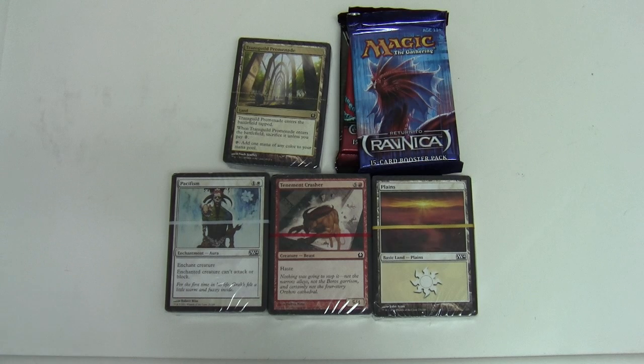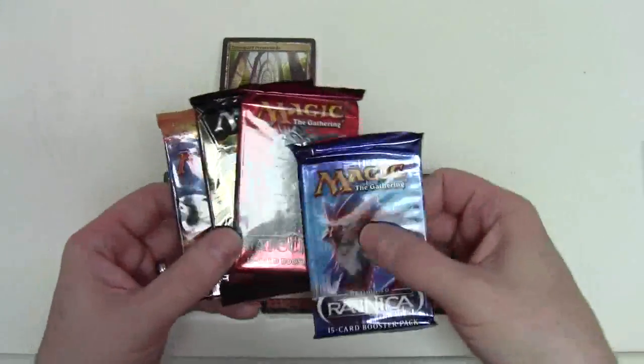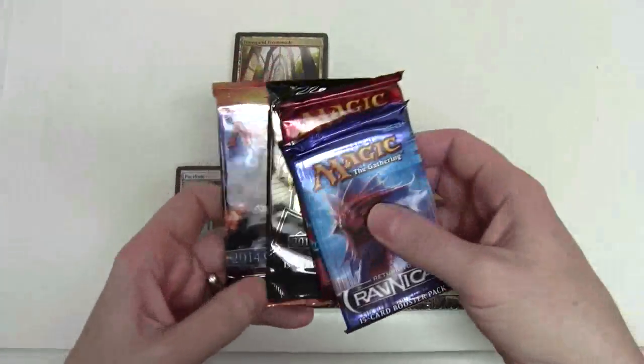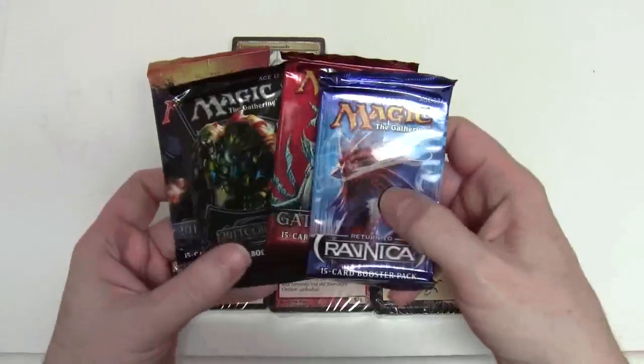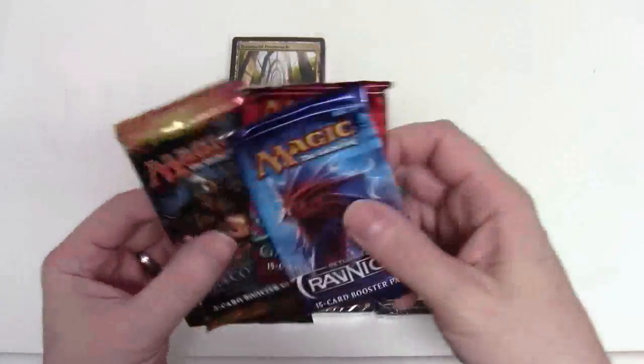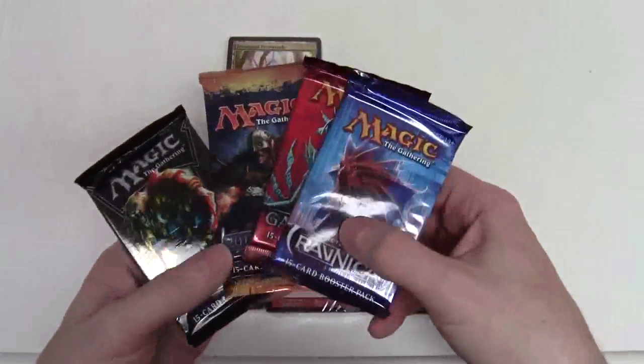Some things never change, like the 85 fixed cards. Some of it — the four sets of ten — are selected from a possible eleven different themes. That's four from eleven. In addition you have the four boosters, and they are 2014, Return to Ravnica, Gatecrash, and 2013. At the moment these are all standard legal.